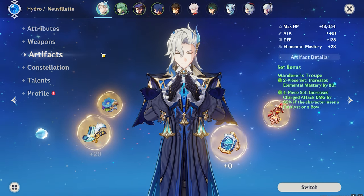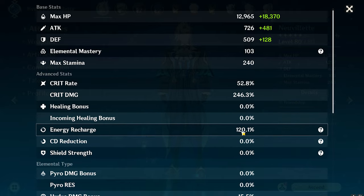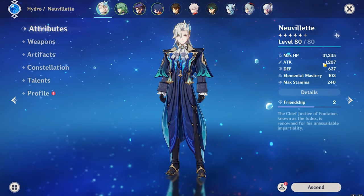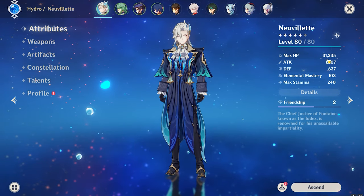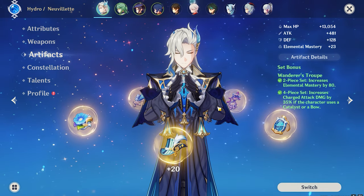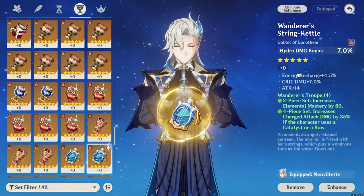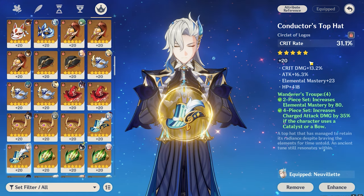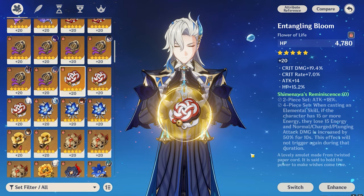One thing I want to mention: the Neuvillette I use in this video for damage showcasing has 52% crit rate, 246% crit damage, 120% energy recharge, 1303 Elemental Mastery, and around 28,000 HP without hydro resonance — 31,000 HP with hydro resonance. The weapon I'm using is the five-star Tome of the Eternal Flow. The artifact I'm using has HP, attack, HP, and hydro damage bonus main stats. I'm at constellation zero, with talents at 7/6/6.